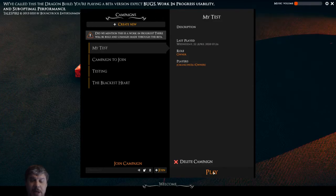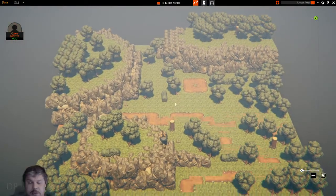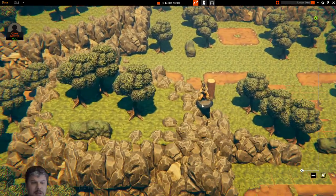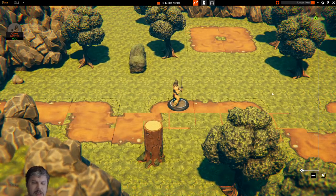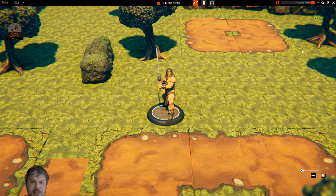We're going to go into my test campaign and play. Here we are in the map that if you watched the last video you would have seen. Right down here we have a mini for a character. I'm going to go ahead and select on that mini and move him down into the flat areas of the map. Now let's say that this is one of our players — our little barbarian. So here's our barbarian and we want to have him square off against an enemy.